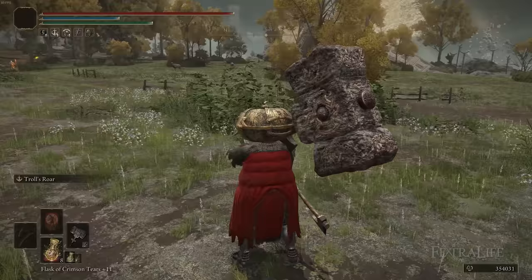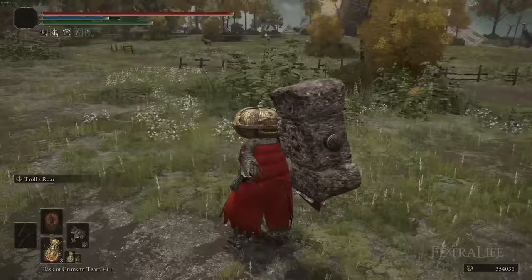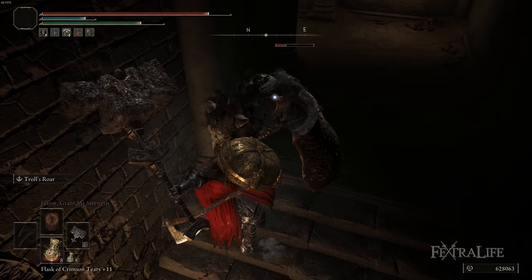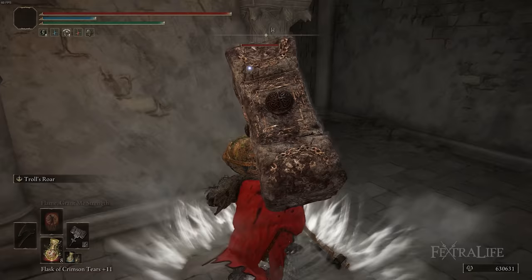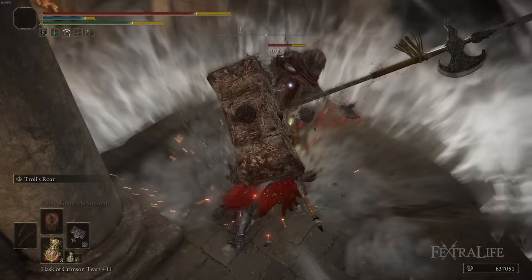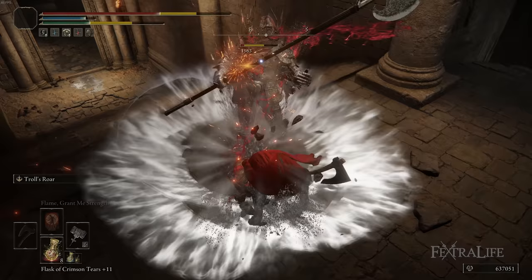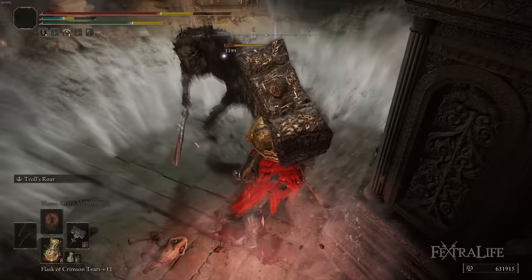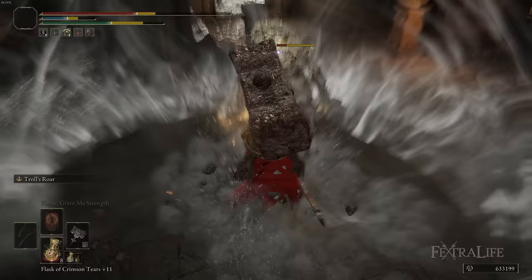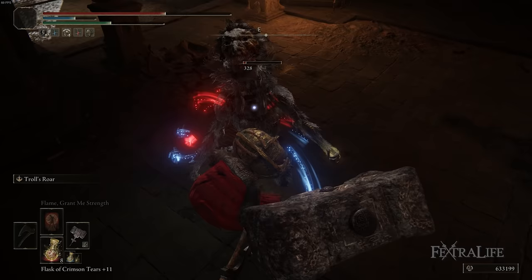For armor you really want to use the heaviest armor possible with the best poise, because Troll's Roar has a very long cast animation. If you get staggered out of it you'll be in a bad spot. However, with high enough poise you can take hits during the animation and still land Troll's Roar, stagger the enemy, and then use the Assassin's Crimson Dagger and Assassin's Cerulean Dagger to regain health and FP. The heavy armor means attacks usually don't do much damage, and you heal it right back.